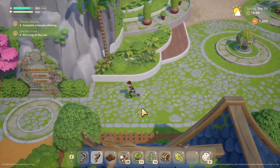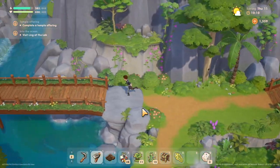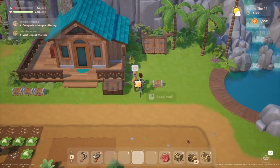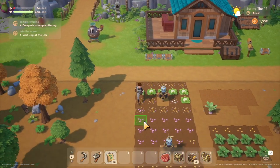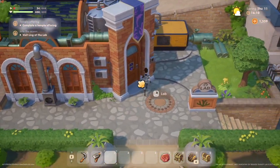We got 15 carrots, one daisy, and some potatoes — going to plant these right now. Then we'll visit Ling at the lab and update the quest, then go complete a temple offering. Also got a piece of mail — it's fertilizers from someone who heard about the new farmer. Apply them to tilled soil to improve chances of harvesting higher quality crops. That's so beneficial — I crafted some and now I've got 15 more to put down.